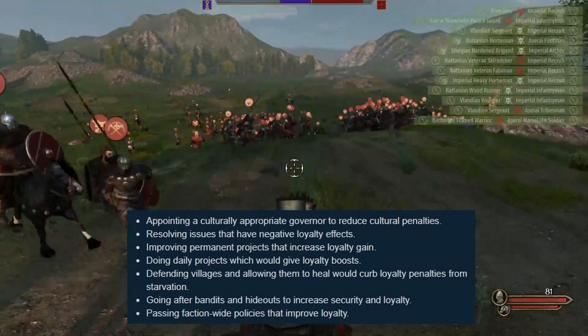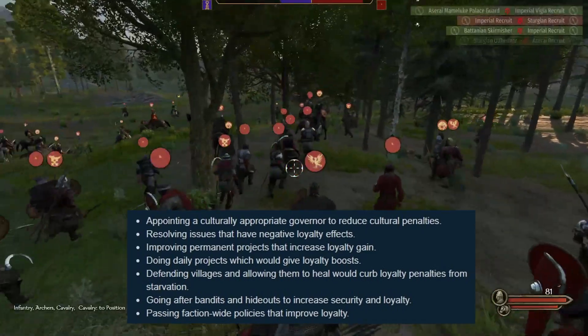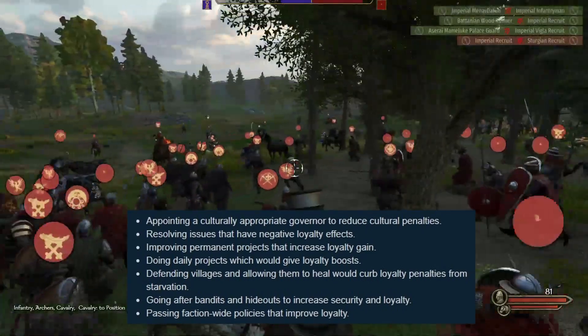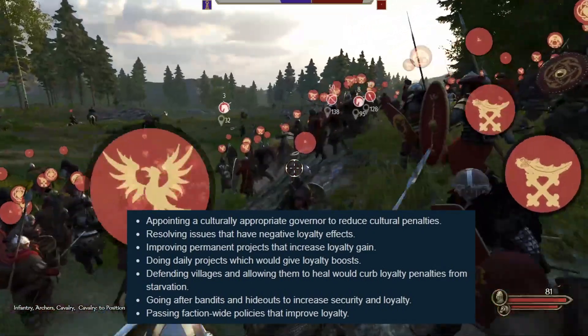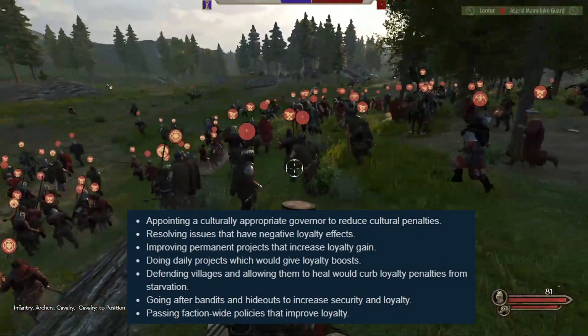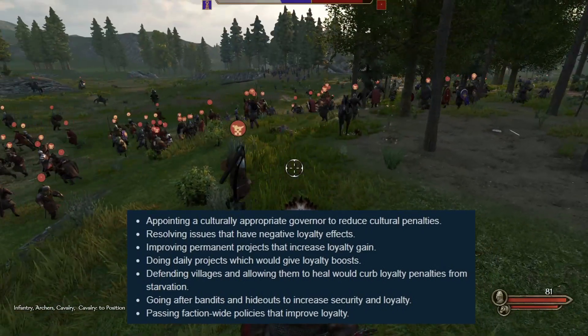Third, improving permanent projects that increase loyalty gain. Fourth, doing daily projects which would give you loyalty boosts. Fifth, defending villages and allowing them to heal would curb loyalty penalties and starvation.